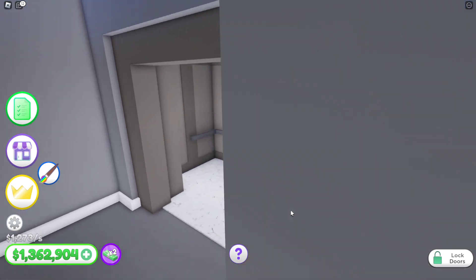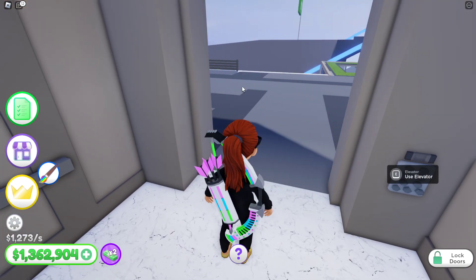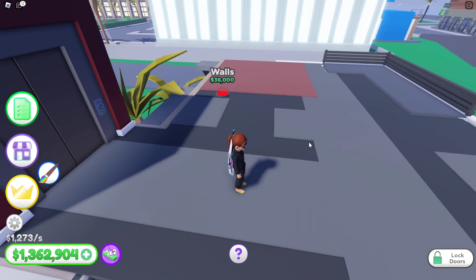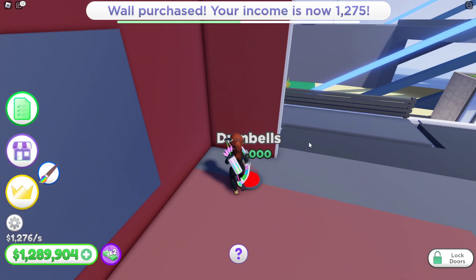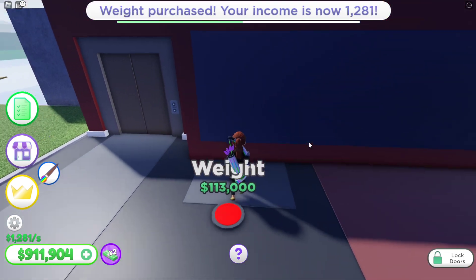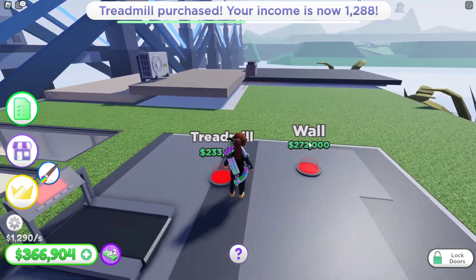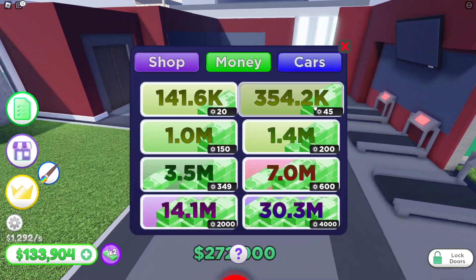I gotta rack up some more money. The third floor is really just like the outside area. I still have to do the basement too, so I gotta rack up. Let me see what I can do. Alright, I'm just gonna go ahead and spend my money. It's like a little outdoor area — okay, nice! I haven't done the roof yet. I'm broke — but you can go do that one over there, it's 39.